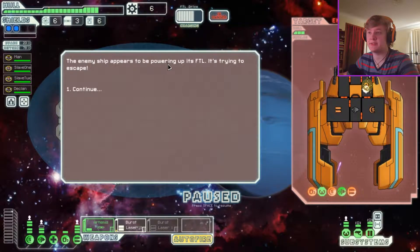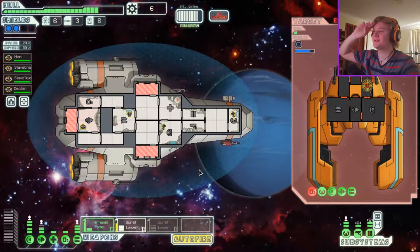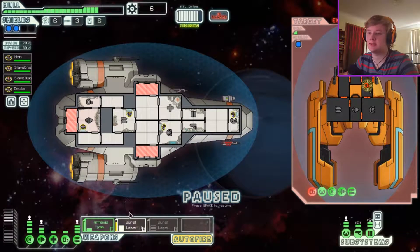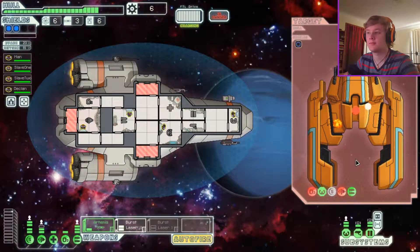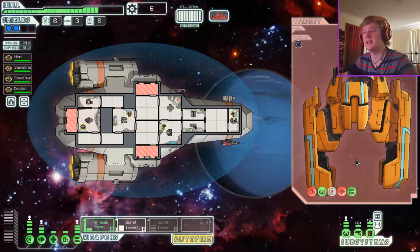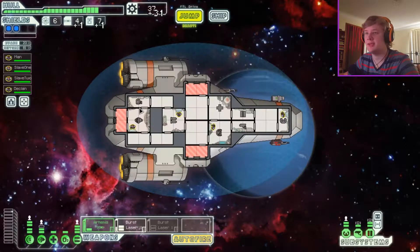The enemy ship appears to be powering its FTL — it's trying to escape. It's delayed because I killed their oxygen; they ain't gonna leave without oxygen. It's still charging. Let's just kill that. The ship explodes, leaving behind a substantial collection of useful scrap material.